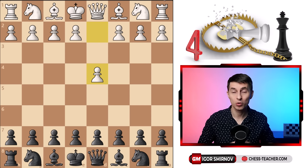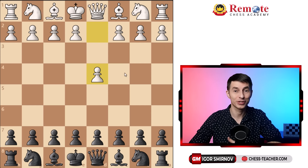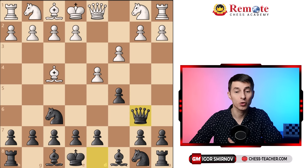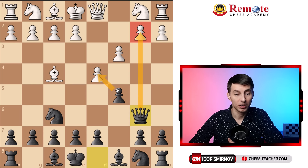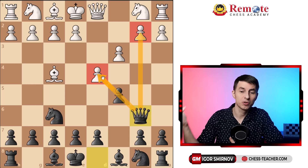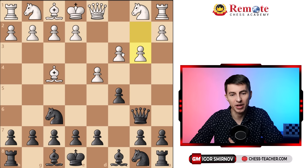The next system is probably the most aggressive approach against the London system — we're going to counter-attack from the very beginning, on the third move. You play Nf6 and then c5, challenging the center and giving way for your queen. After they defend the pawn — whether c3 or e3 — you bring the queen out to b6. We capitalize on the fact that the bishop on c1 is gone, so that b-pawn is no longer guarded, and we also put indirect pressure on the d4 pawn, which confuses your opponent.